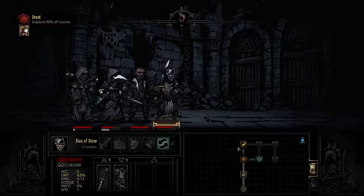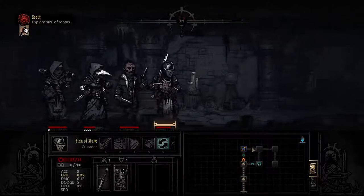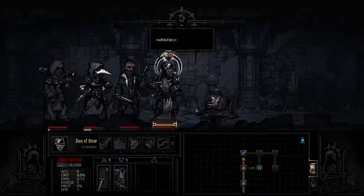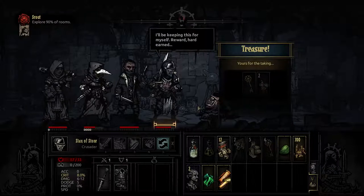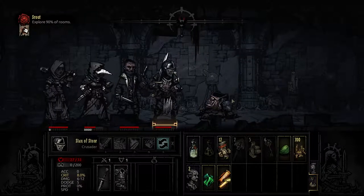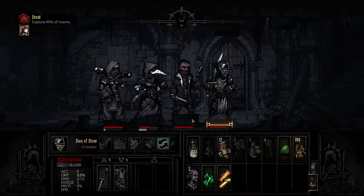Nothing awaits us in the room ahead — or the room we have just entered, I should mention. But we know there is danger, for where there is treasure there is always something guarding it, without fail. The kleptomania of Stan takes hold, and he robs us of a key and food. The rest of the party side-eye each other, wary of Stan's unruly habits. They whisper and murmur, questioning his sanity. But Stan is otherwise preoccupied with his new finds. It wouldn't really hurt the party to take such little objects, would it? The rest of the party thinks otherwise.